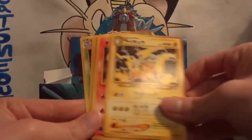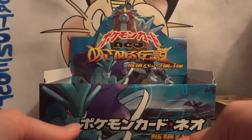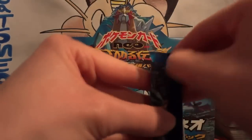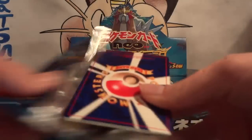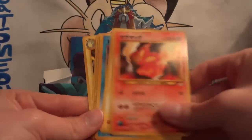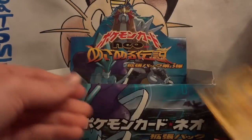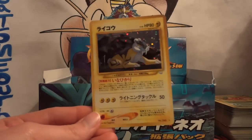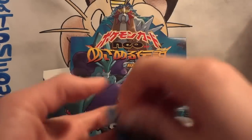Next pack: Snubbull, Paras, Raichu, Slugma, Murkrow, Stantler, Qwilfish, Old Rod, and Golbat. My hollow is a Crobat — another duplicate. Following pack: Smoochum, Slugma, Flaffy, Staryu, Farfetch'd, Jynx, Swinub, Paras, and Raichu. My hollow is another Raikou. Lots of packs ending on Raichu! It's kind of hard to be upset at a duplicate hollow pull when it's a legendary dog.